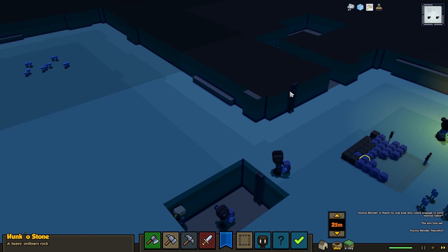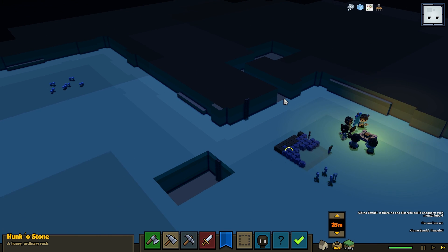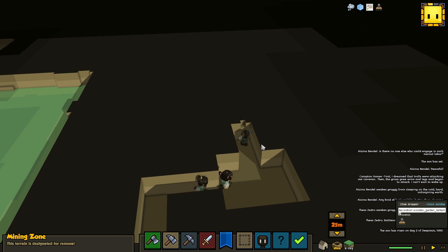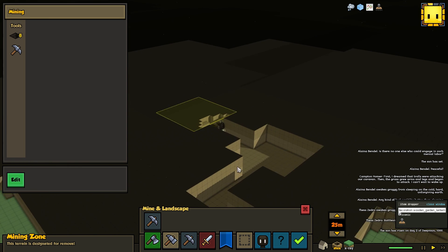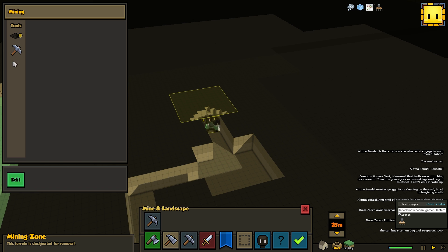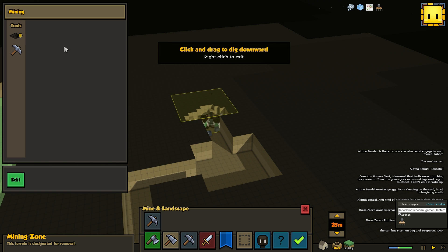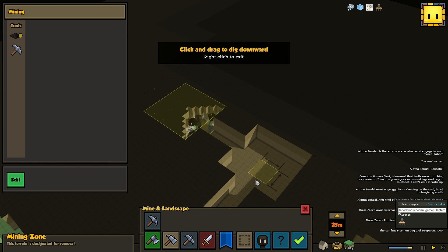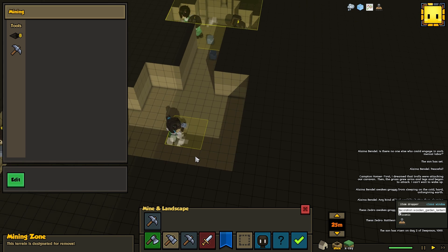This is kind of tough to see, so let me fast forward the game through the night. Okay, it's morning, and my mine has progressed a little bit further. I've specified this other room — that's one tool called the dig out tool, which lets you mine in any particular layer. The other tool lets you mine down into a lower layer. So say I wanted this to be my entryway, which leads further down into my caverns — I can hit that button and it causes them to dig down into the next layer.